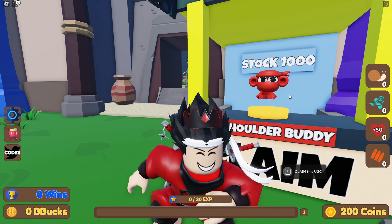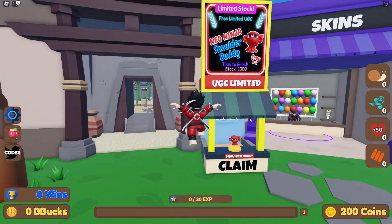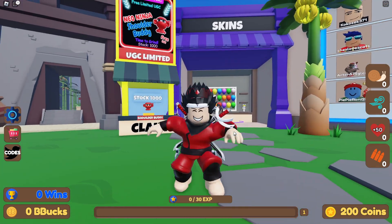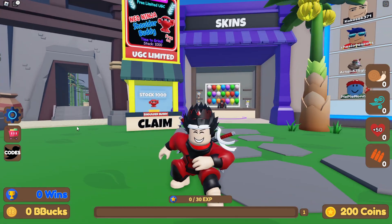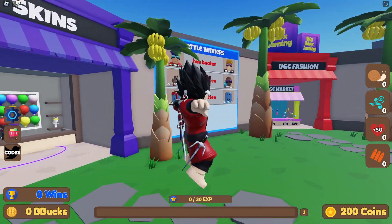You can get the Neo Ninja Soldier Buddy UGC item — limited to 1000 stock — in Balloon Rush Tower Defense. I'm gonna show you how to get it. It's very easy. Also, if you want Robux, like this video, subscribe to the channel, and comment. I'm gonna choose a bunch of winners and give out Robux.